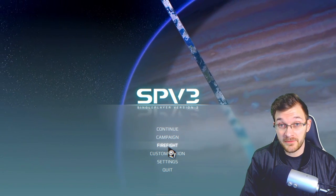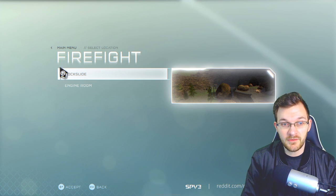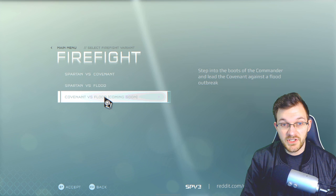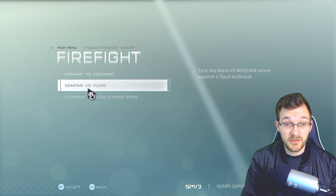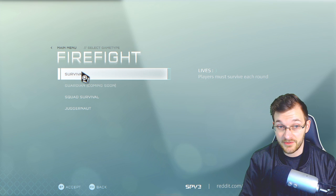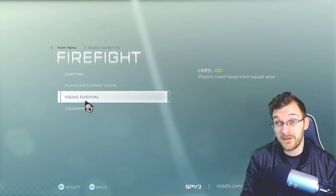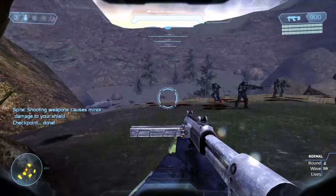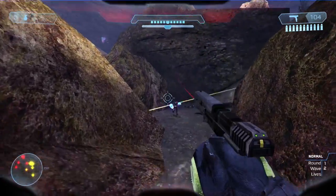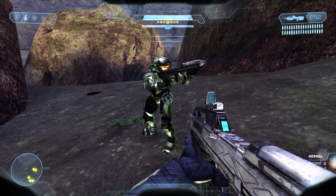One of the cool things added in here is Firefight mode — single player only, so you won't be able to team up online. You have two levels: Rockside from CE, where you save marines from the mission Halo, and Engine Room. Once you click on a map, you can choose Spartan vs. Covenant, Spartan vs. Flood, or the coming-soon Covenant vs. Flood. Modes include Survival with only three lives, Guardian coming soon, and Squad Survival — my favorite — where you spawn in with a series of different ODSTs.